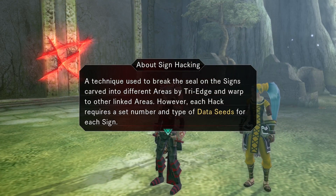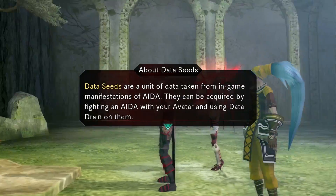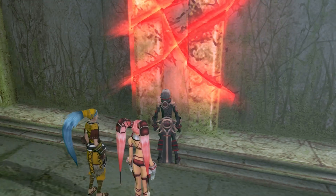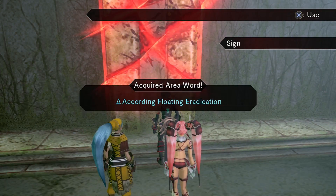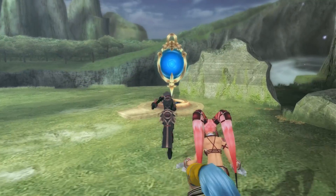Sign hacking — yes, I can use this to break the seal on the signs carved into the different areas by Tri-Edge and warp to other linked areas. However, each hack requires a set number and type of data seeds for each sign. Data seeds are a unit of data taken from in-game manifestations of Ida. They can be acquired by fighting Ida with your avatar and using data drain on them. We don't have enough data seeds. I have just received information from Master Yada about a new Ida corrupted area. If we keep data draining the Ida in this area we should be able to gather more data seeds. So the new unit of currency — gotta go back.